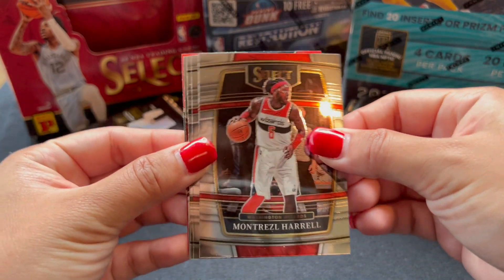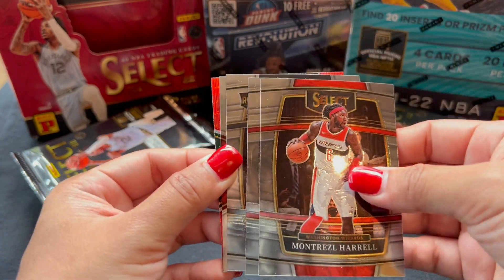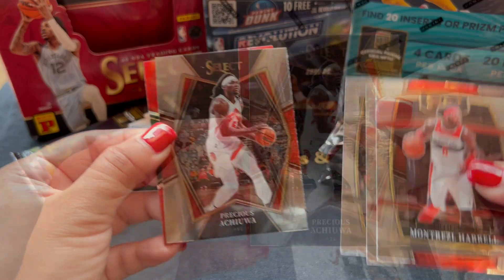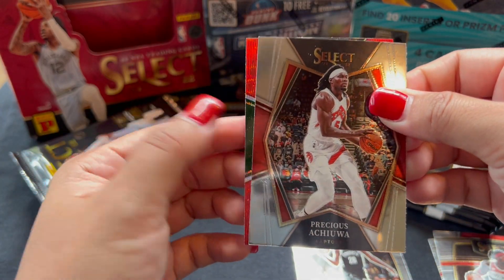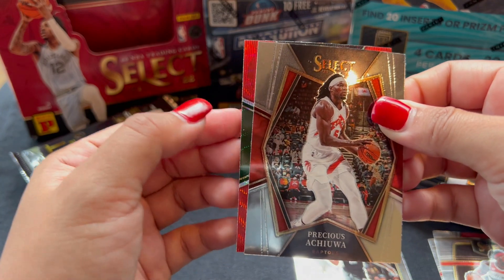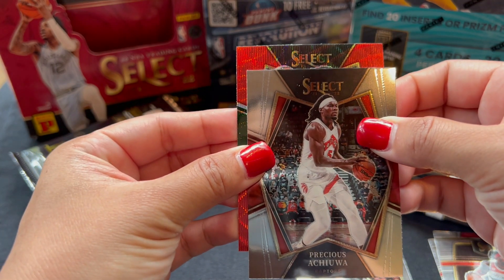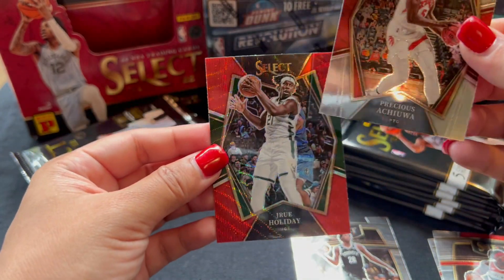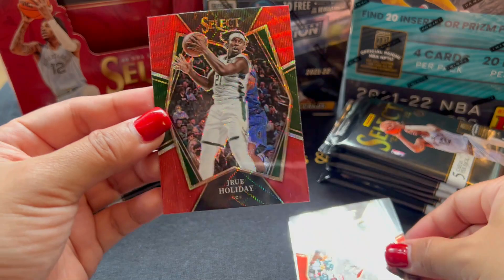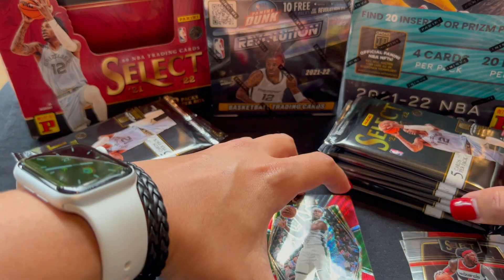So we have Harrell, Levine, Darren Sharp. This is Premier — Achua. And our Red Wave — this is also Premier. Not a Rookie. Drew Holiday. I think not too bad. Drew Holiday. That's it for our first pack.